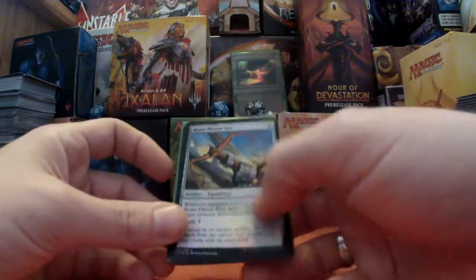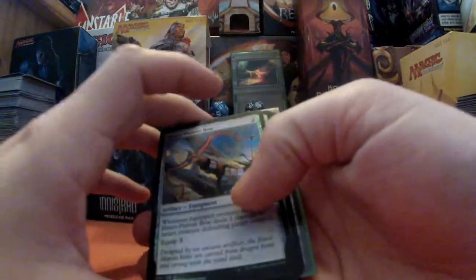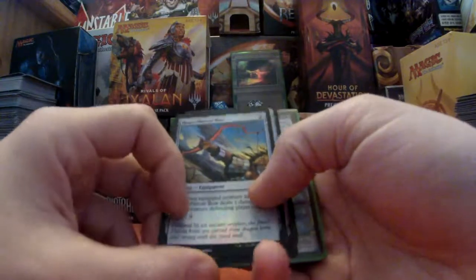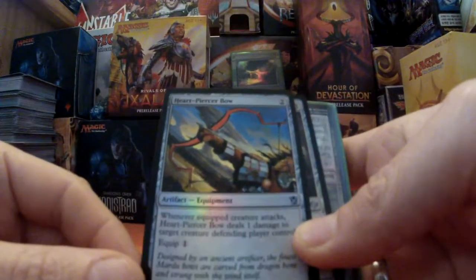Anyway, we'll go through these and see what we get. I actually paid £3.50 for the ones I paid for, but yeah, let's see what we've got this week. We have Heart-Piercer Bow, and we have Hedron Stone Retainers.